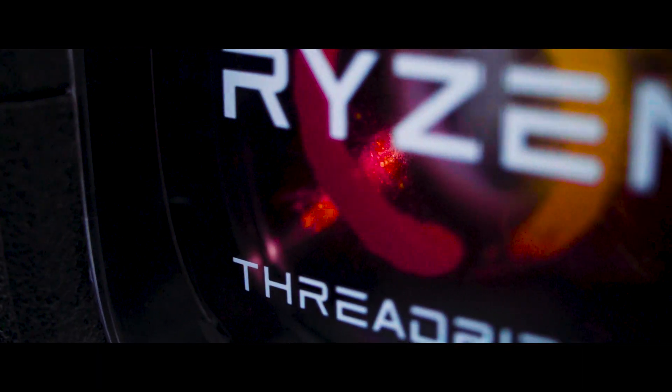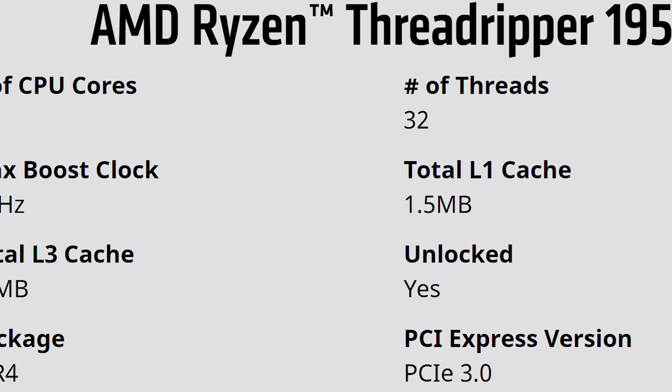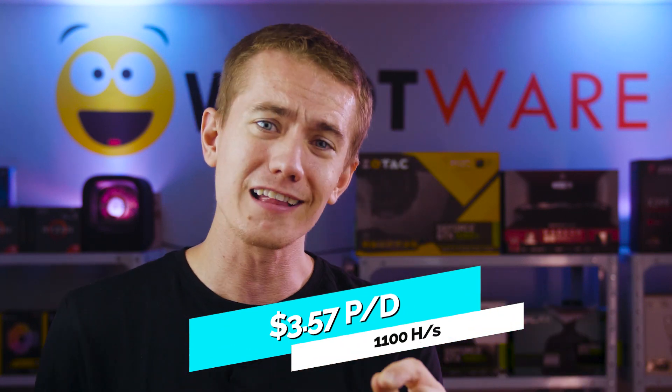AMD's monstrous Threadripper 1950X, with its 16 cores, 32 threads, and absolutely massive 32 megabytes of L3 cache, should be quite capable. And unsurprisingly, it totally wrecks. The Threadripper 1950X overclocked to 3.9 GHz posts a hash rate of 1,100 hashes per second, and with more tweaks shouldn't have much trouble hitting around 1,200. At 1,100 hashes per second, the 1950X should be able to make upwards of $3.57 per day — about the same as a heavily overclocked, well-tweaked RX 580 dual-mining Ethereum and Decred. That puts the payoff period at roughly $900 divided by about $4 per day — around 150 days, or about five months.